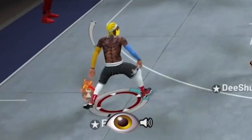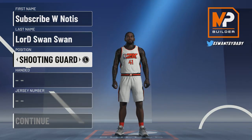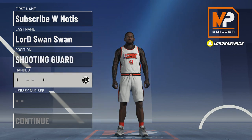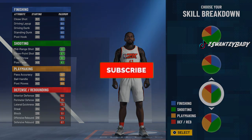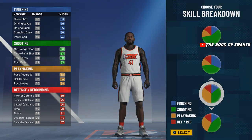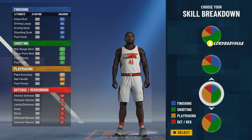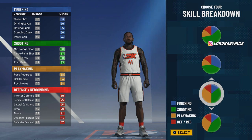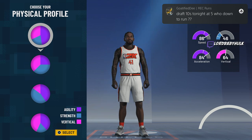We're gonna make this particular build a shooting guard. This is going to be the 99 speed, stage comp meta type build. You're gonna be real fast — Speedy Gonzalez — but I would not recommend putting this on the tools. It's more of a 3v3 comp stage type of build. Of course we're gonna go with the highest speed.